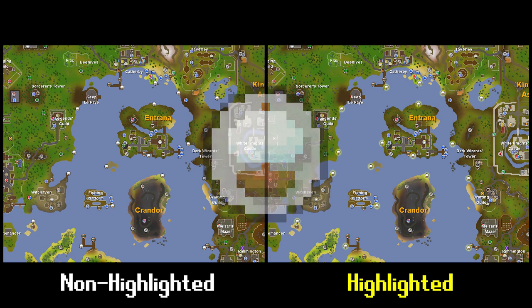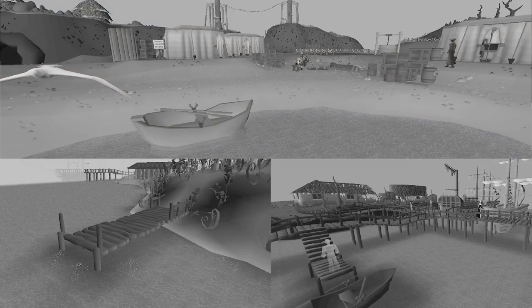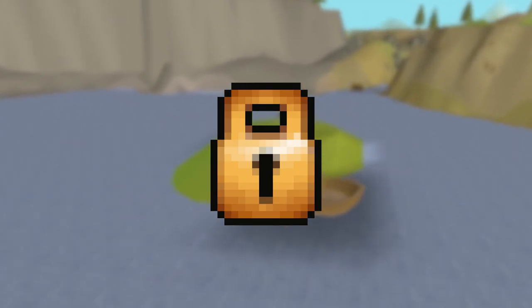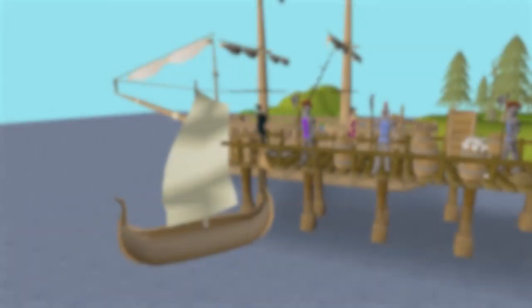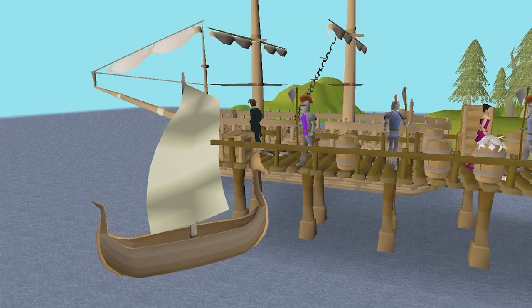Boat launches are the start and end point of sailing, and represent numerous in-game spots where it's safe to launch a sailboat. Most of these are as simple as a good spot of beach, but will also include most docks and ports around the game world. Do note that you'll be restricted from landing at boat launches in areas you don't have access to. For example, the denizens of Turanwen wouldn't permit you from landing in their region until you've finished Regicide.